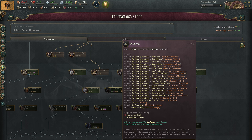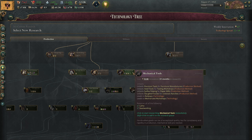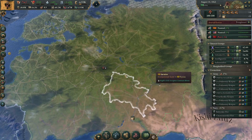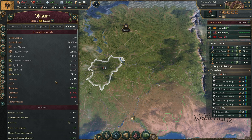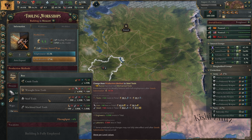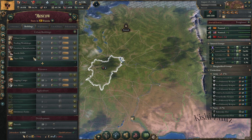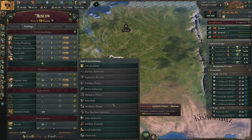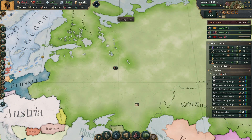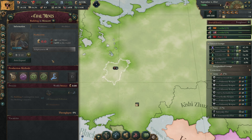For railways we need steel. We need mechanical tools and precision tools for furniture, and steel tools for the tooling workshop. So I'm going to research that — and we'll start making steel soon. With steel we can make steel tools, which will cost 140 steel. I think two steel mills will be enough.